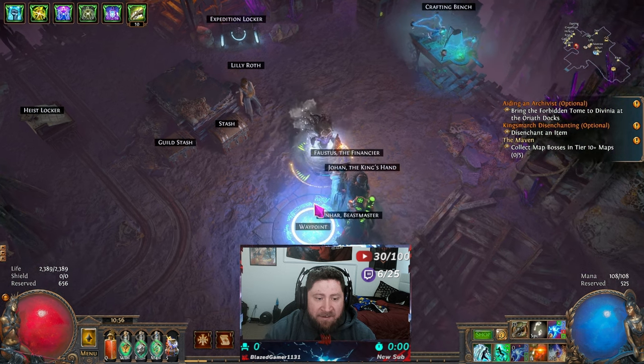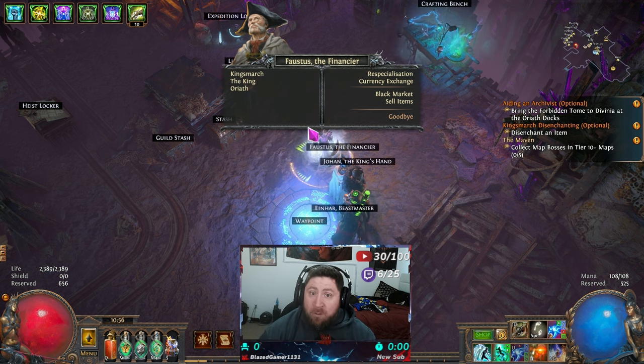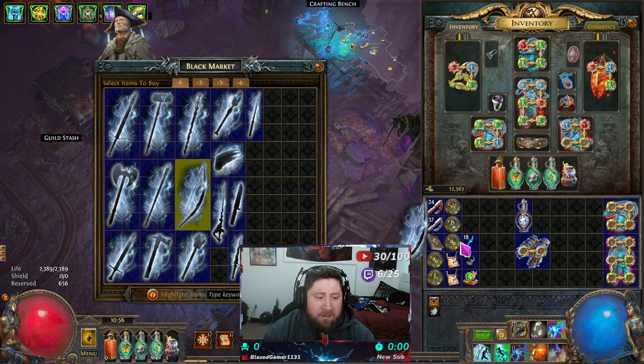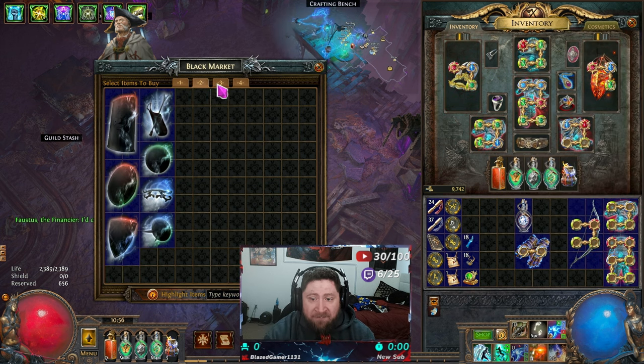The currency exchange works like an auction house to some degree. Faustus the Financer is the NPC you'll look for. I don't know exactly when in the PoE2 campaign you unlock him, or if they change how you access the currency exchange, but you will be able to unlock it. Under Faustus you have the currency exchange and also the black market. The black market is a random assortment — pick something like a bow for 2800 gold and you get a random item: random rarity, random modifiers, everything random.